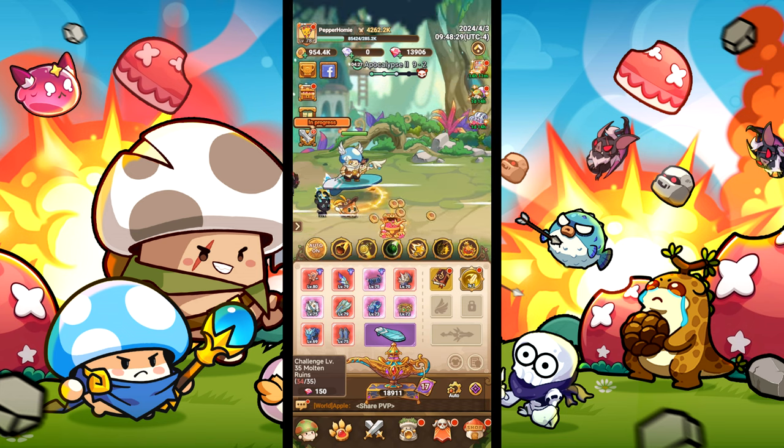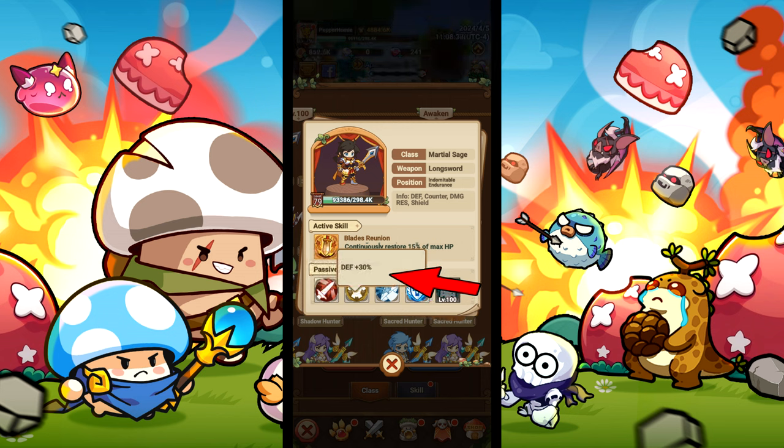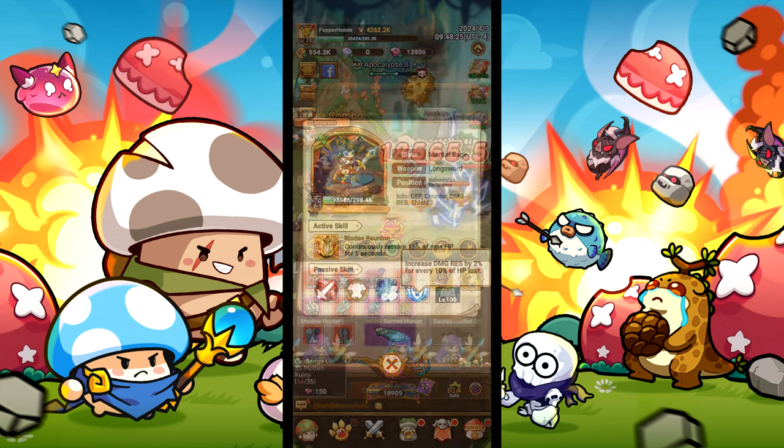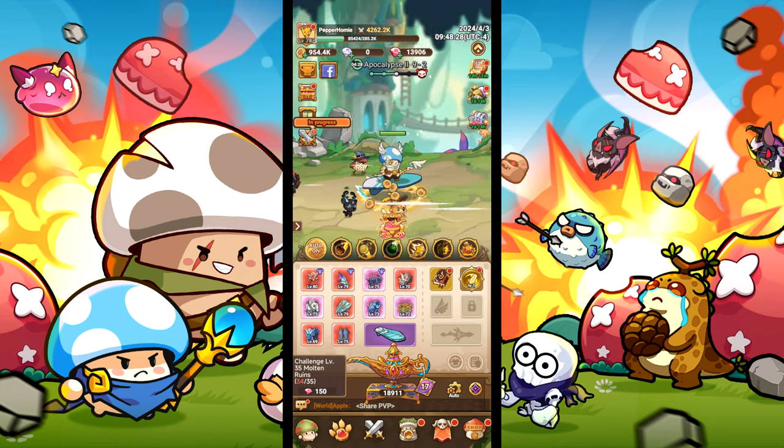The swordsman path's main bonuses are: restore 15% of max HP, counters increased by 30%, defense increased by 30%, damage resistance increased by 10%, gain a shield every 10 seconds, and increased damage resistance by 2% every 10% of HP that we lose. We will be building out our swordsman to work off of those bonuses.